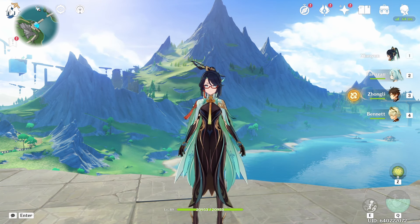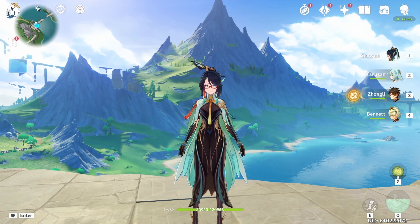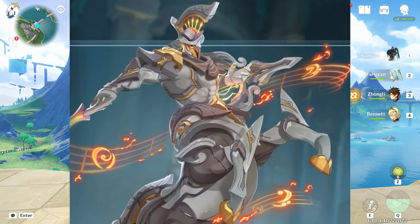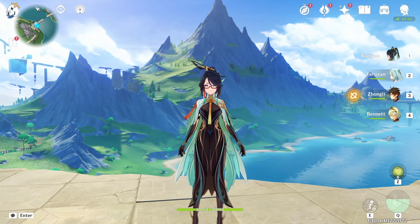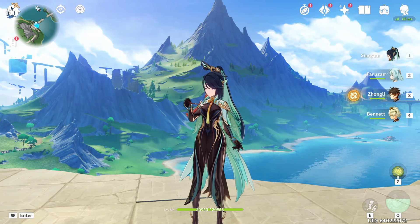Starting off with Ascension Materials. Firstly, the boss material — you're going to need 46 of these, but this you actually can't farm right now. You're going to have to wait until this golem drops when 4.6 comes out. The best way to do this is just save your fragile resin for when that happens, so that you can just farm the boss right away.